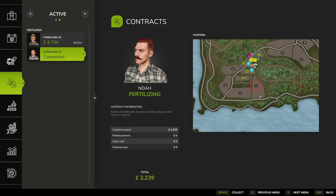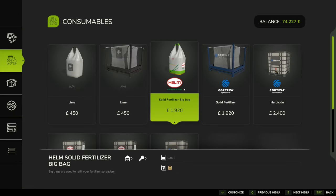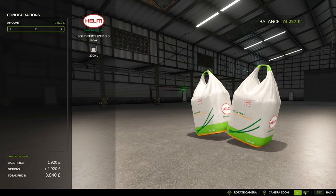There we go - even got an achievement for it. Access to the field instantly goes once you're done, so let's collect the payment. That's two grand. So next up is field 14, which is almost twice the size. I think we're going to have to stop off and get some fertilizer. At the store, two big bags of fertilizer is going to cost me more than what I just earned on that job - this is not working out as it should.